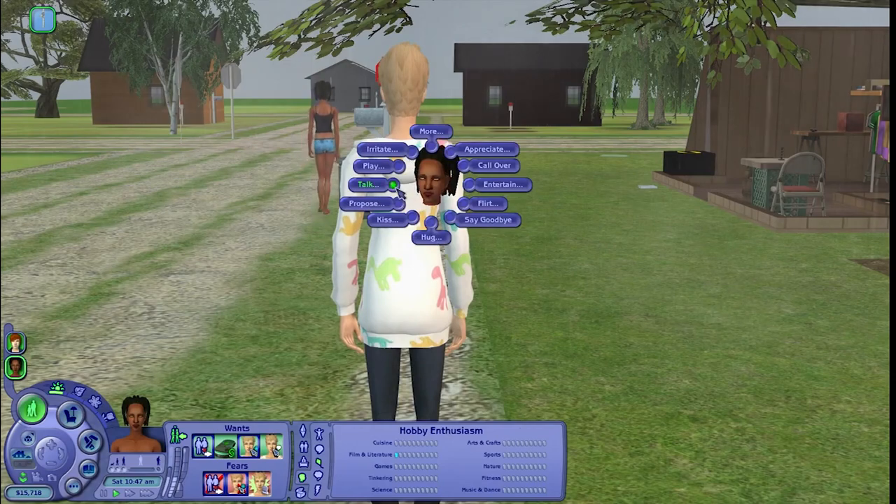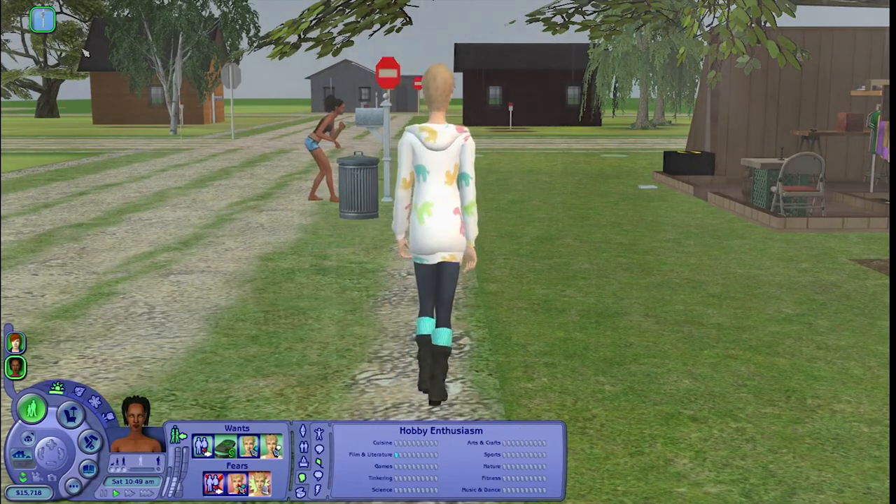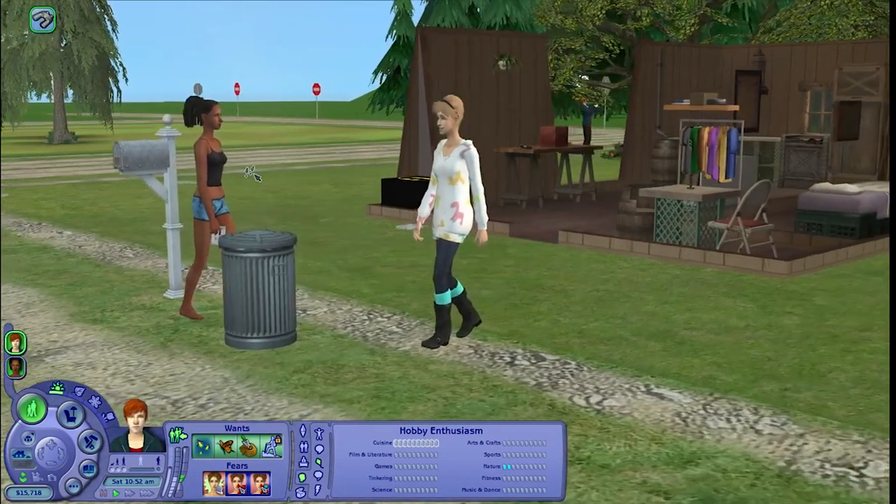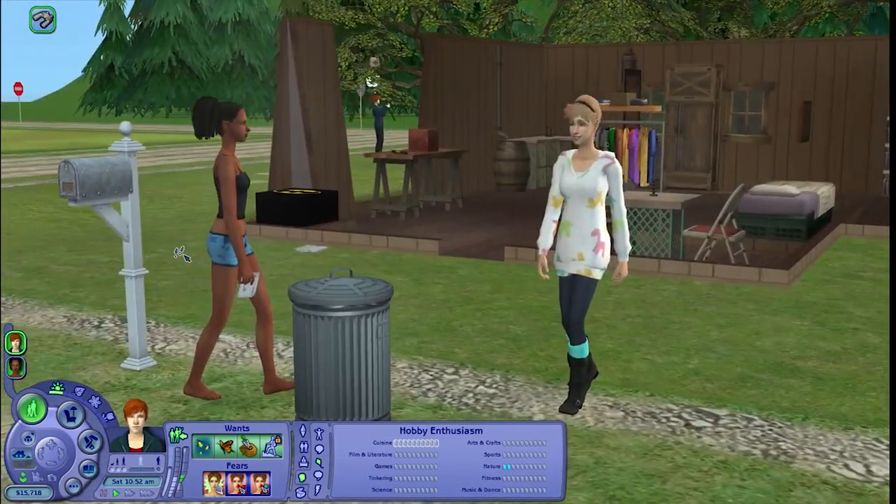She wants to talk to Claire, and she wants to dance with Claire — oh, how cute. Hopefully Claire will head inside because it's pouring out. And oh, it stopped — that's good. Charlie's still working on his nature skill.